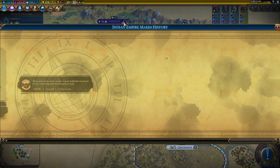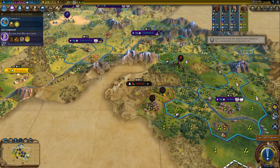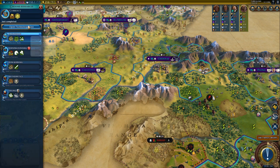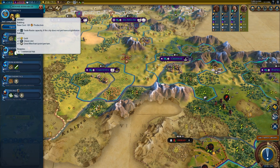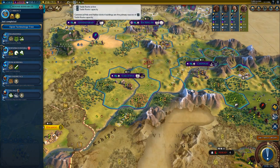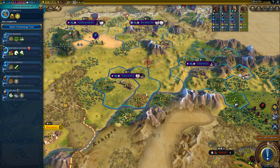I recommend getting more trade routes. I just got the boost to Currency. Right now I have one out of one trade route. If I build a commercial hub and then build a market in that commercial hub, I get another trade route capacity — meaning I can build one more trade route.